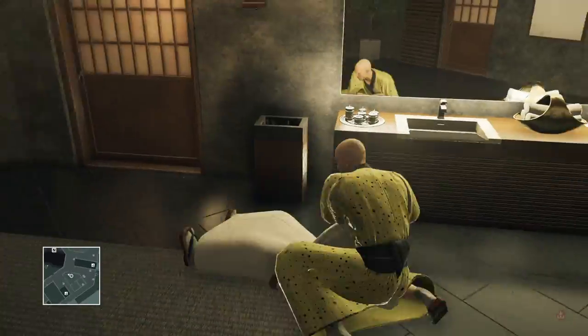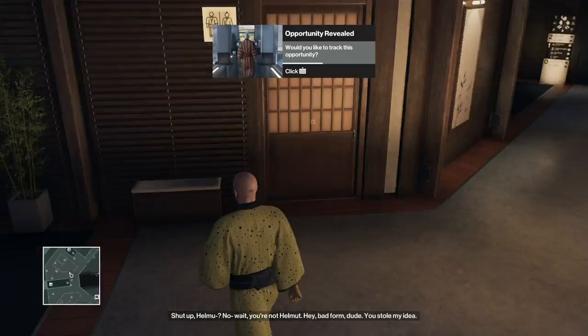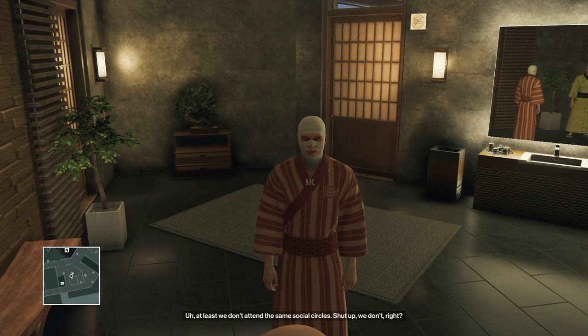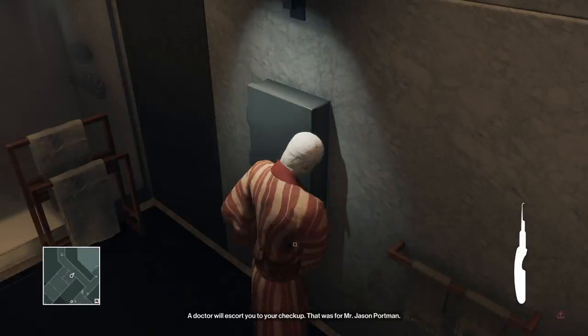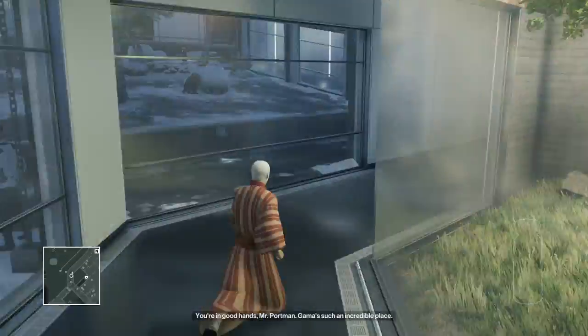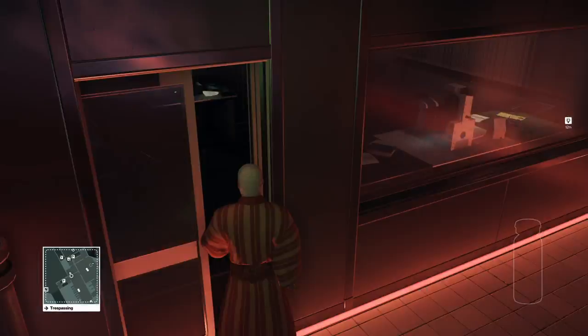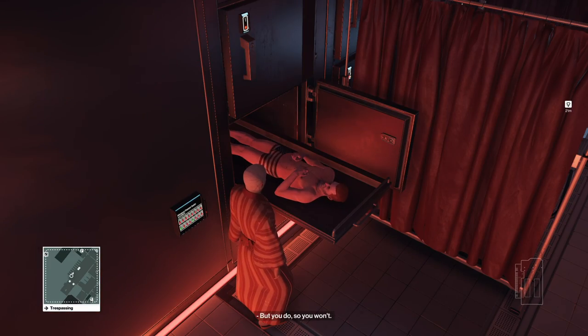I'm speeding through the beginning. Basically to start this off, to get to where you need to be, you need to get the Jason Portman disguise — do that however you want. Then you need to go to his appointment. When the doctor starts to take me to his appointment, I run away from her and go to do the flatline easter egg, so that I can get the master RFID chip.